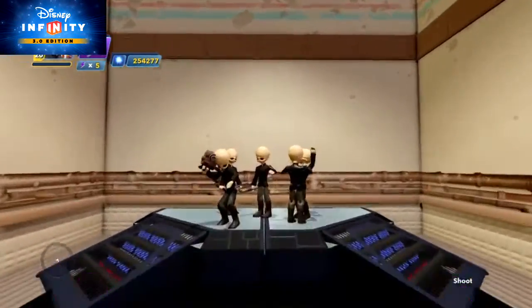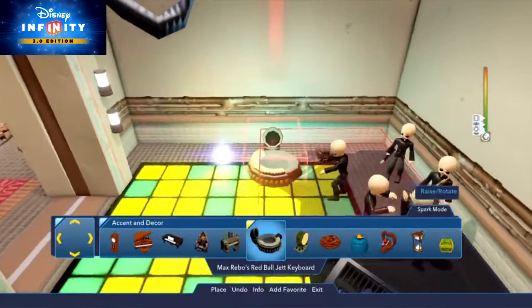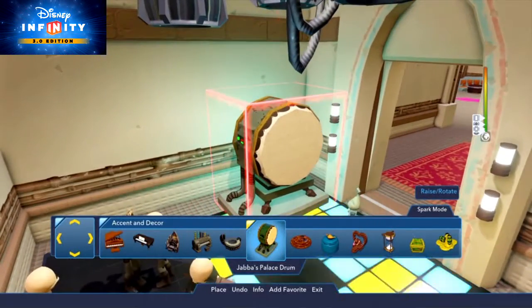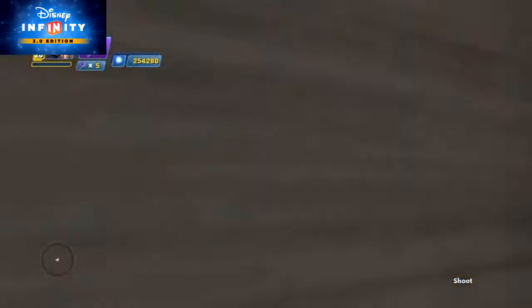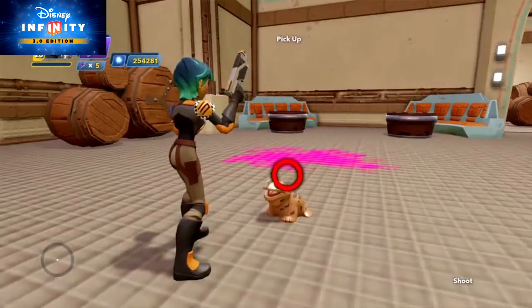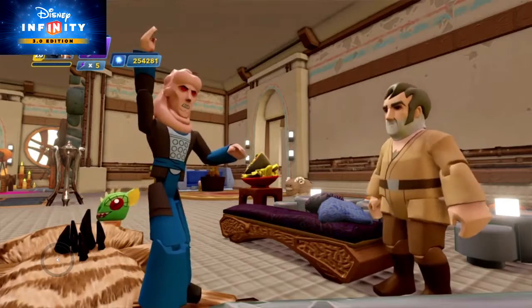Tyler, the live entertainment has arrived. It's the Mos Eisley Cantina Band from the interior townspeople! Equipped with Max Rebo's Red Ball Jet Keyboard, Jabba's Palace Drum, and the Cantina Band Stage. And don't forget some swinging music from the boombox. They also have a whole gaggle of burps, roars, crazy laughter, and smashing dishes in the sound effect toy.